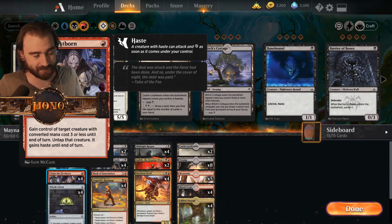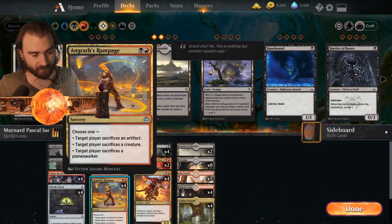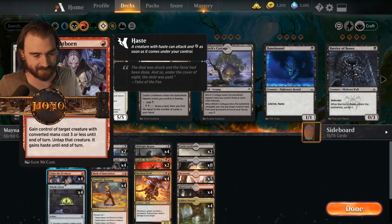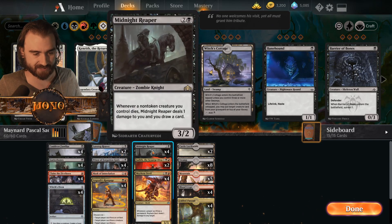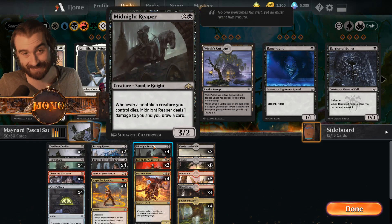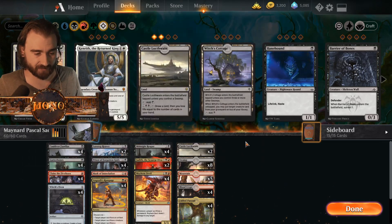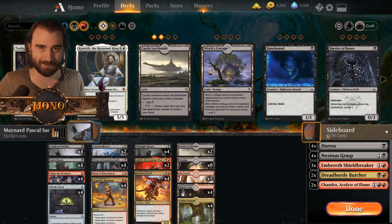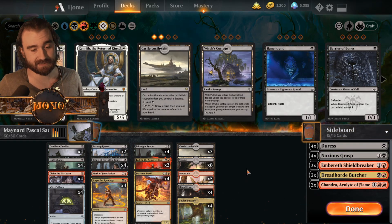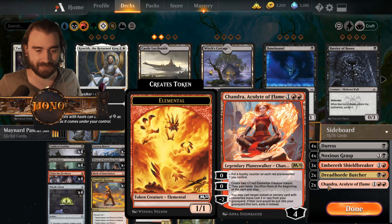It was a little bit different because it did not include green and it did not include Korvold, which you've seen in other versions, and I've also played that version on my main channel. We have Claim the Firstborn so we can take over early creatures from our opponents and then sacrifice them to Witch's Oven, and then use all these sacrifice synergies with Mayhem Devil. We have sacrifice via Angrath's Rampage, attack triggers by the Priest of Forgotten Gods, and Witch's Oven of course.